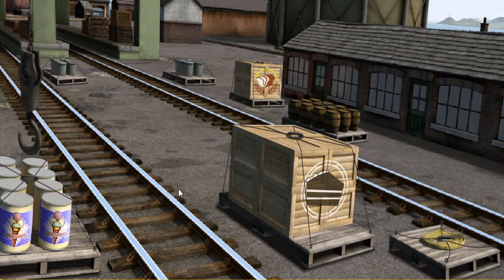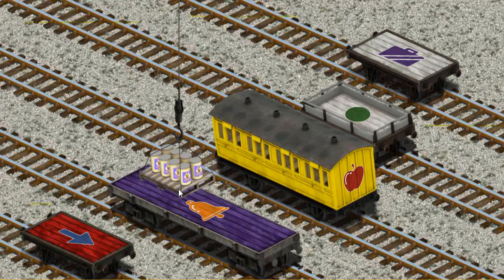Let's lift and load. Now the cargo must be loaded. Help Cranky find the red flatbed with a blue arrow.